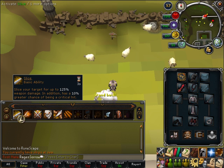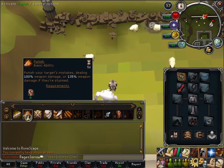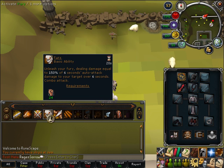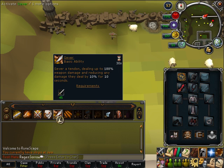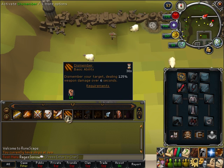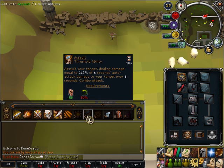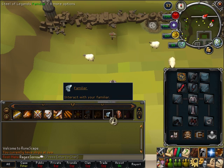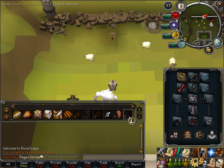Your first ability will be Slice, second will be Punish, third will be Havoc, fourth will be Fury, fifth will be Sever, sixth will be Dismember, seventh will be Destroy, eighth will be Assault, ninth will be Berserk, and your last three will be your Familiar, Dreadnips if you have them, as well as your Prayer Potion.